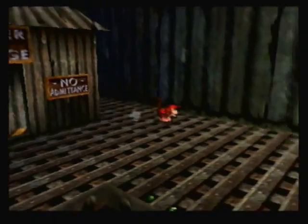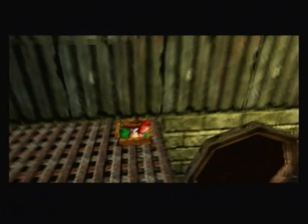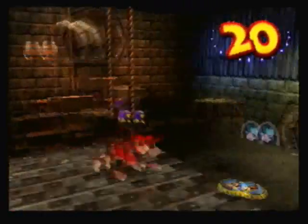This is how you get there. What this does, I believe, is cause the machinery to start working. It brings down vines to another minigame barrel. What logic is that?